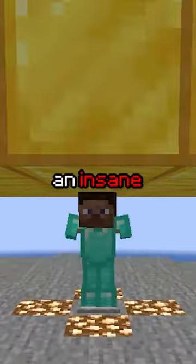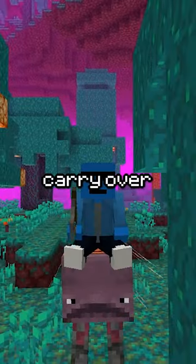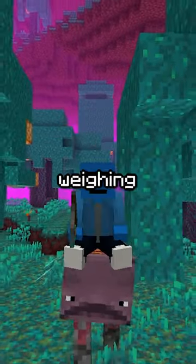Most people know that Steve can carry an insane amount of items, and by filling in with the right combination of shulker boxes and ender chests, he's able to carry over 63,000 items, potentially weighing trillions of pounds.